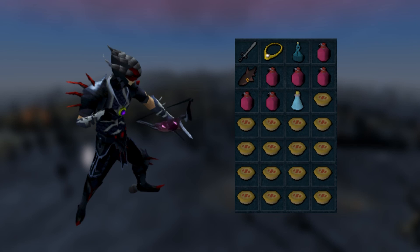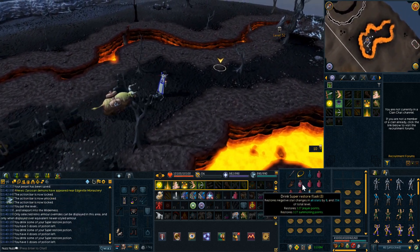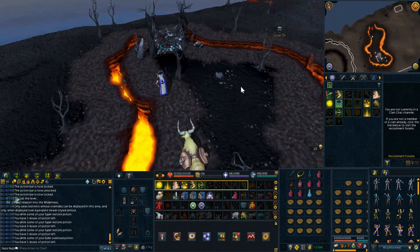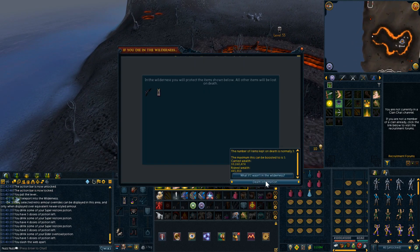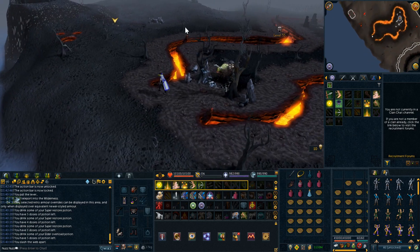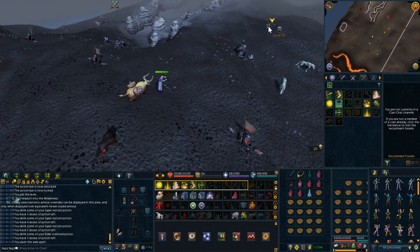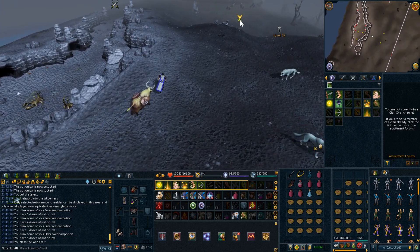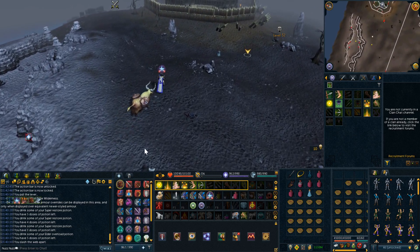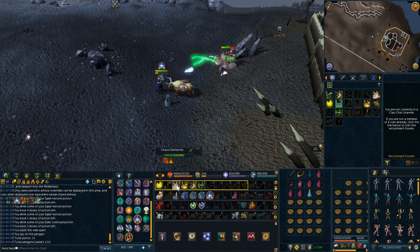Now we're going to go over how to get to the Chaos Elemental. It's located around level 50 wilderness near the Rogue's Castle. Easy ways to get there: you can go through the Wilderness Obelisk to get basically right there, or you can go to Edgeville and pull the lever, then slash the web and run over. It really doesn't take too long to get there.